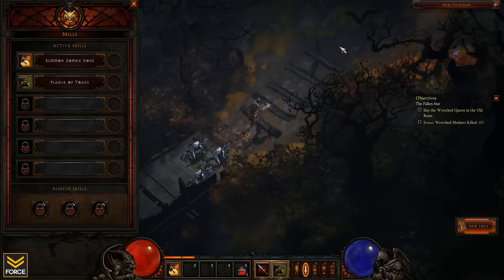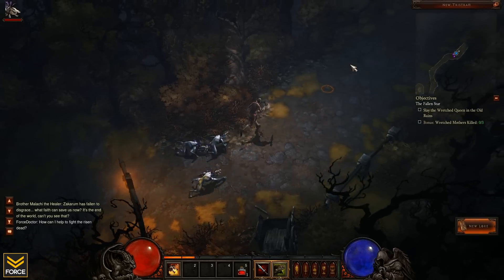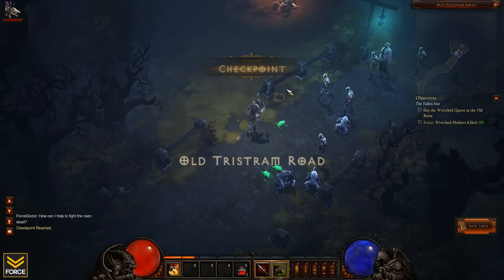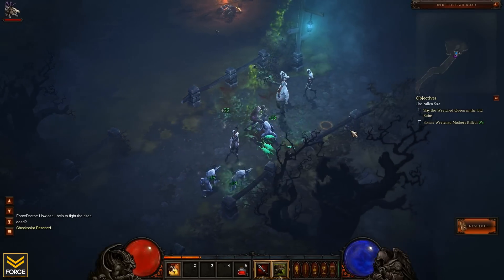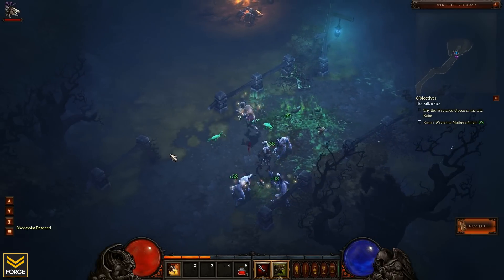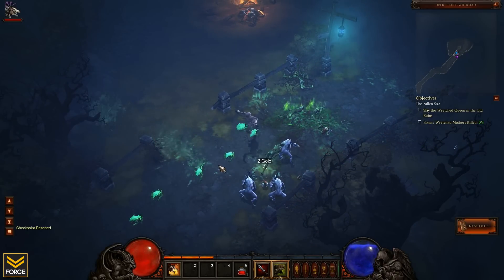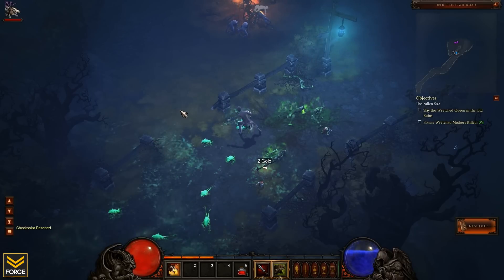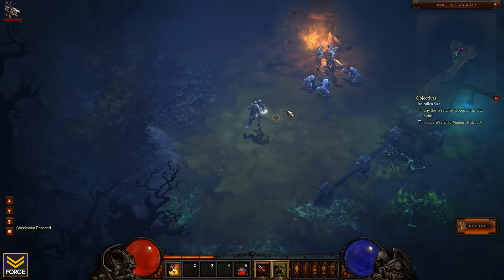I did not even realize I had that particular thing. When I see class-specific stuff, I've just been throwing it in my shared stash without even looking at it. But that is really solid. Watch my mana regen — my mana is almost regenerating faster than I can spam this.